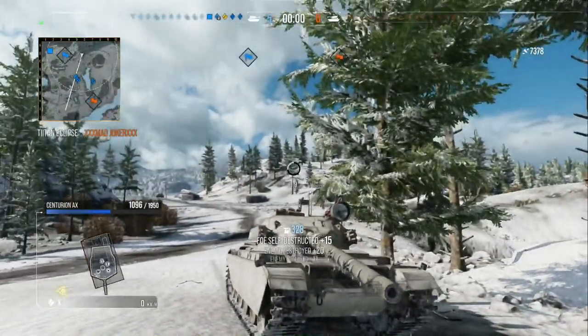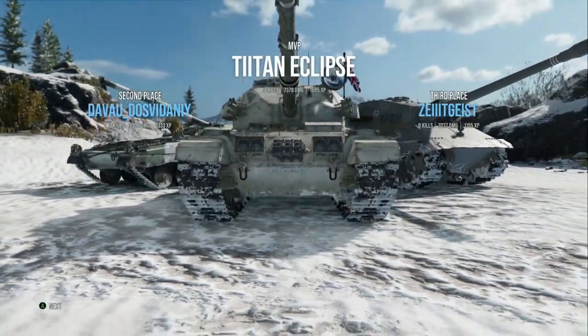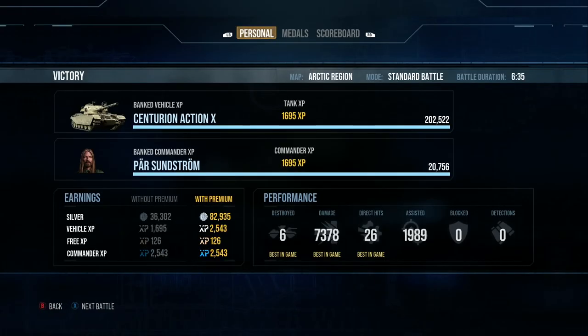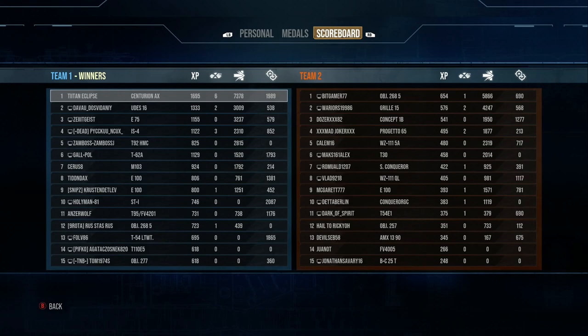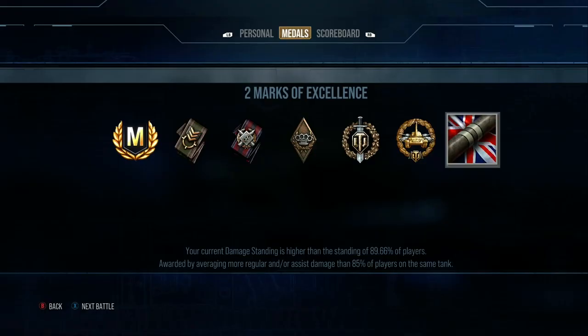7,378 damage at the end of the game, within 6 minutes. We got 6 kills, a top gun, and 1,695 base XP. We made 83,000 silver, which is unusual for a standard tank. Got the ace tanker, top gun, fire for effect, spotter, and high calibre medals, as well as increasing my marks of excellence which is what I was going for in this run of games.